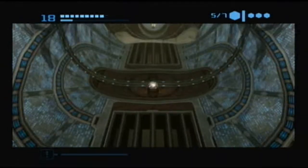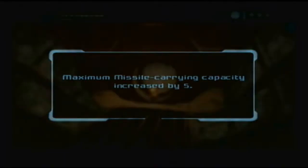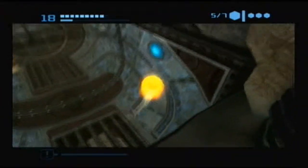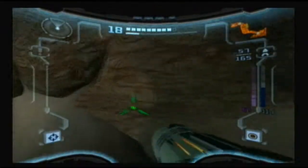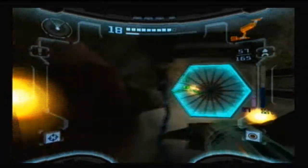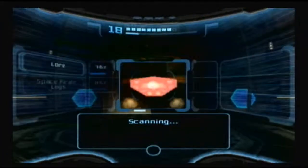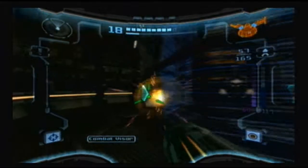Grab this power-up over here — should be missiles. Missiles are useful. And now we just need to continue advancing. So many power-ups, so little time. And now this should take us to a save room. Actually I believe there's a scan in here. Pirate lore — getting the pirate lore. And moving on into this room.